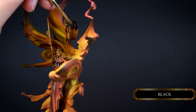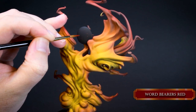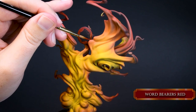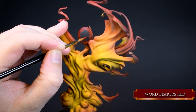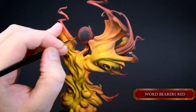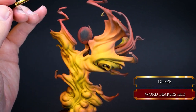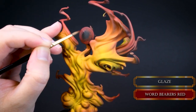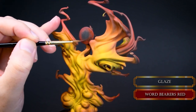Now it's time to do the unholy halo. The foundation for that is black. Then Word Bearers Red for 50% of the surface — use thin layers and most importantly stippling. You can do this fast with an airbrush, but unfortunately only on one side; the other side is blocked by some flame elements so you can't really use the airbrush there. So we need to glaze a lot — back and forth with black and Word Bearers Red until it's smooth enough. Always do the same motion with your brush and use a hair dryer to speed up drying. Only go in with a new layer of glaze when the previous one has dried.